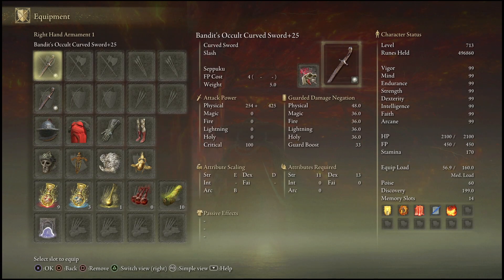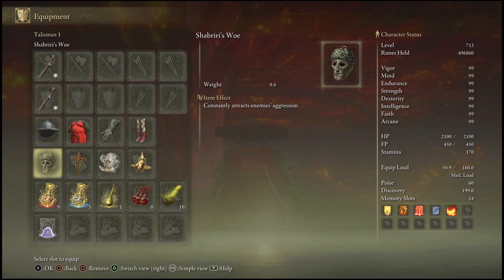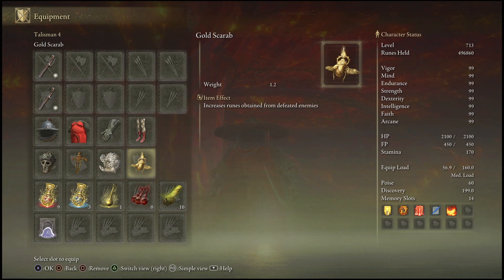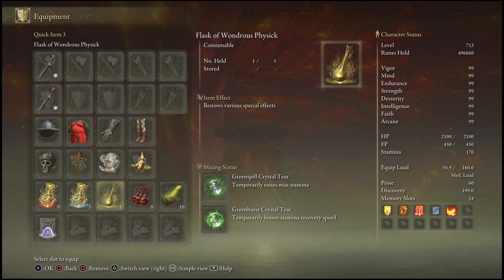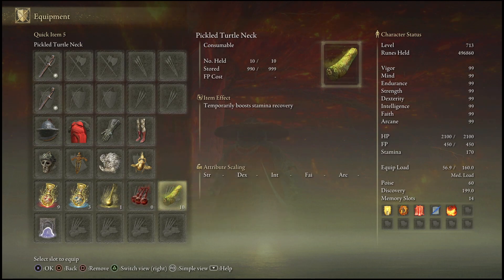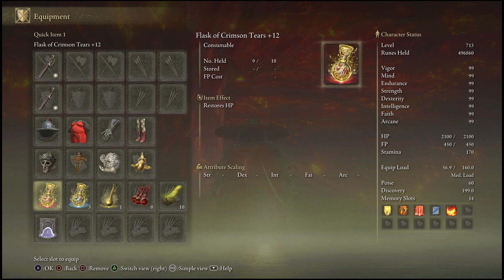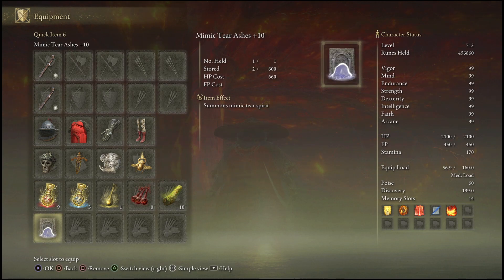For the first method, you're going to be needing two Bandit Occult Curved Swords, Shabiri's Woe, and the Ritual Source Talisman. You can also use the Golden Scarab — that's completely up to you. In your Wondrous Physics make sure you have the Green Spill Crystal Tear and the Green Burst Crystal Tear. You also want to be running a Pickled Turtleneck, and you can use the Blood Boil Aromatic for more damage. You'll also be needing a Mimic Tear.